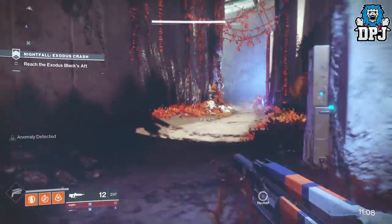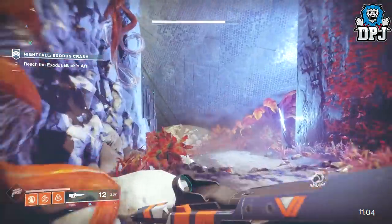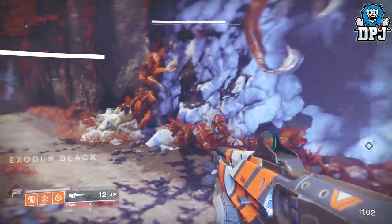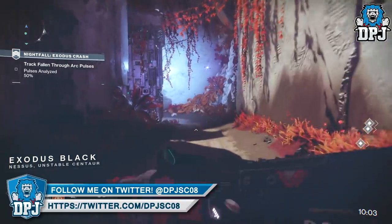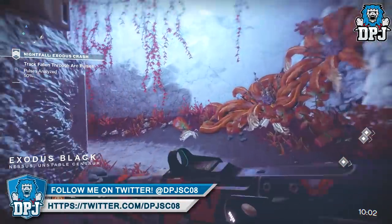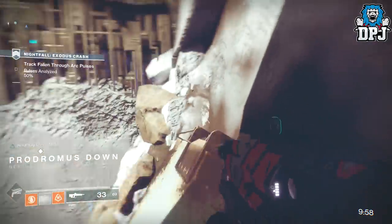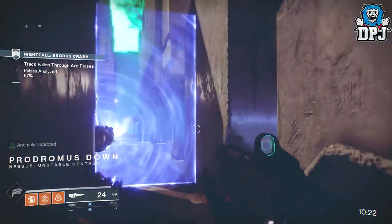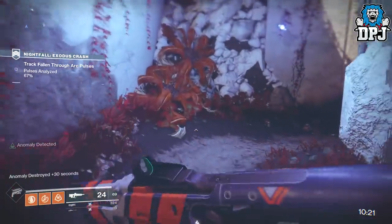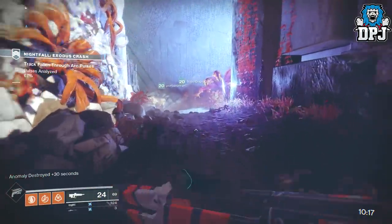Once done there, carry on into the Exodus Black area. Here all three teammates can do this time cheese, or two of you can move on and one person stays behind. What you do is, from this point, simply head back in the direction you came from and — as I do on screen now — shoot this anomaly over the barrier to gain that extra 30 seconds. Jump on your sparrow, go back to the Exodus Black area, turn back on yourself, and do this again. Simply rinse and repeat until you hit that maximum time limit.